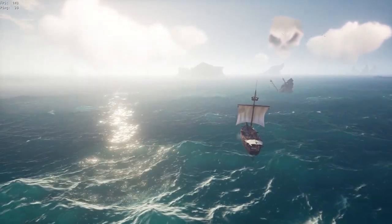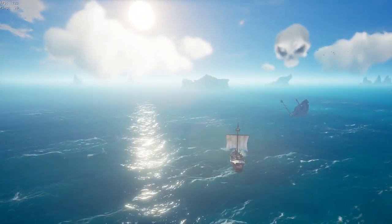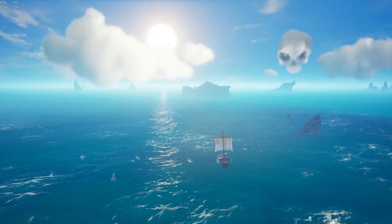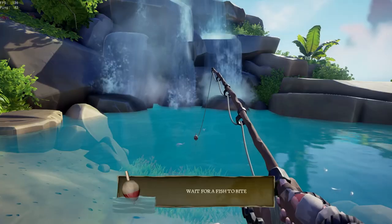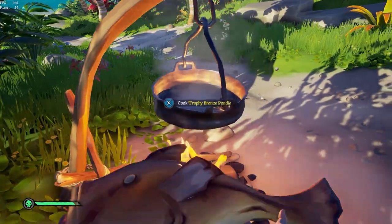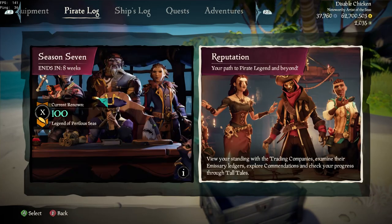Anyway, to quickly recap: you have to eat the banana, get the sword and kill the skeleton, take the shovel and dig up the chest, repair the mast, bail and set sail. Now we can start to understand why so many players struggle with this game when starting out. You can also learn how to fish, use a rowboat, cook, steer the ship and use cannons — however these are just optional and are not required to complete the tutorial.